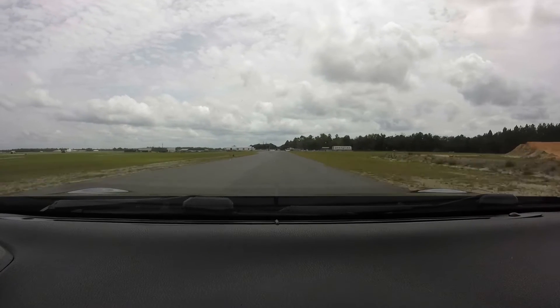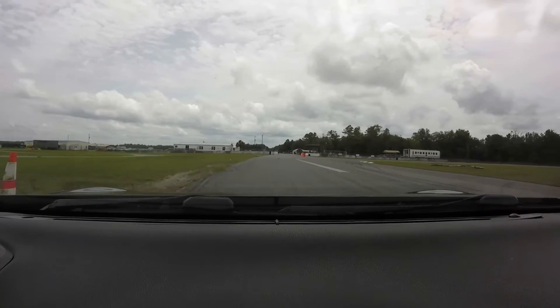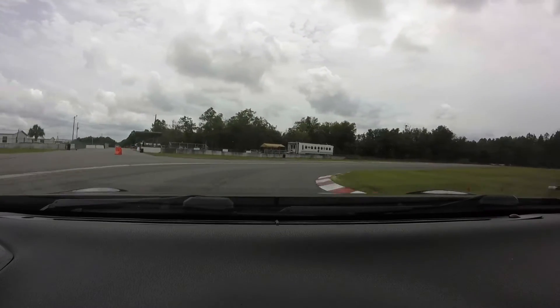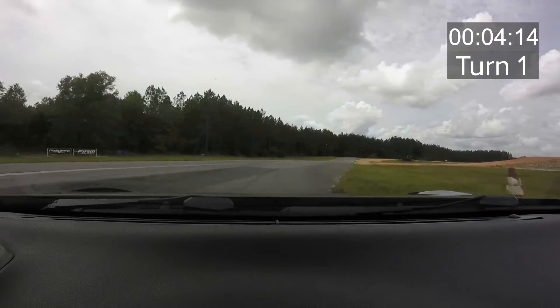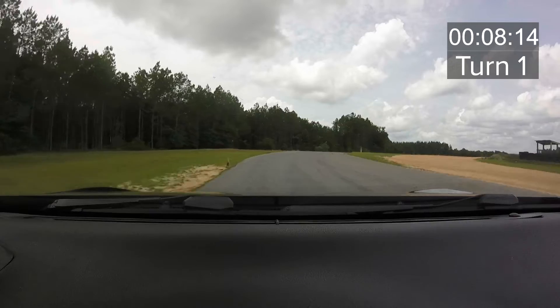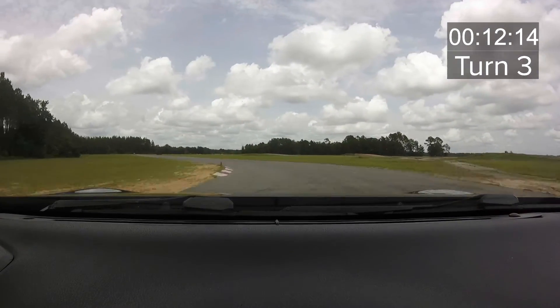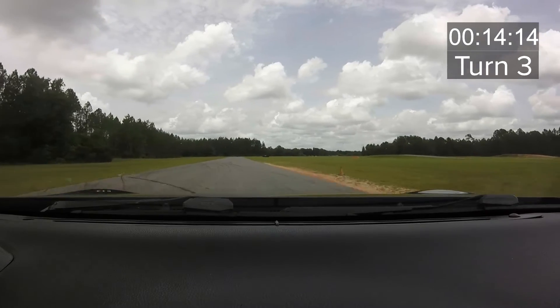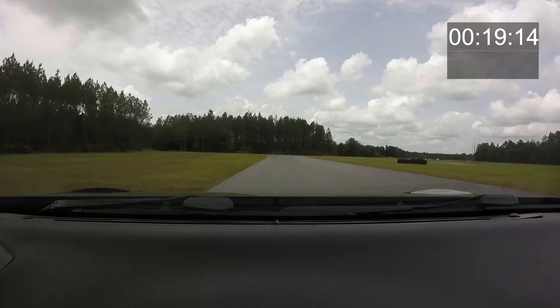We're starting with the bad lap. If you want to see the good lap or the side-by-side, skip ahead in the video as I've made chapters. As we come around toward turn one, you can see there's a lot of room left on the left side of the track that I'm not using because the car is not on the edge of its grip. Going into turn two, I brake very early — much earlier than the car is capable of — and then I'm probably late on the throttle as I get into turn three.